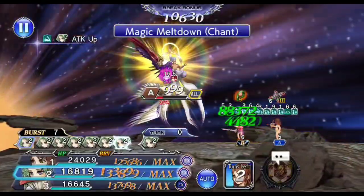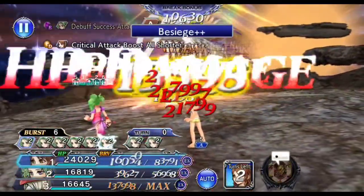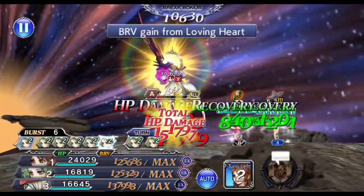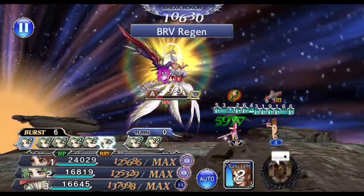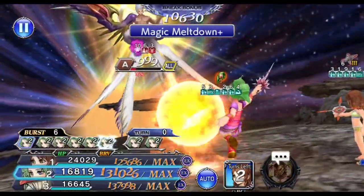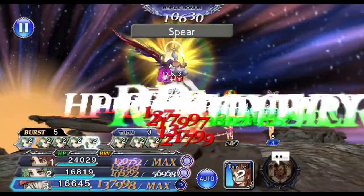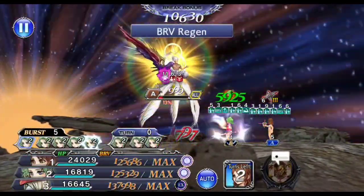When you are at 20% — and there's a little leeway, 21% or 22% is also fine — pop Terra's burst mode. The goal is to kill Saver Sephiroth within this burst mode so that you can bypass Heartless Angel Plus completely.